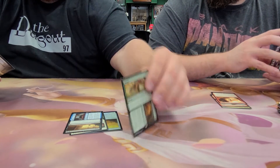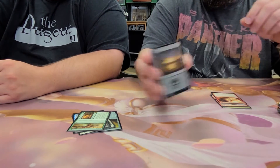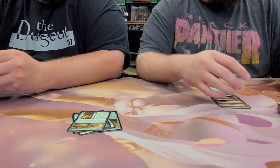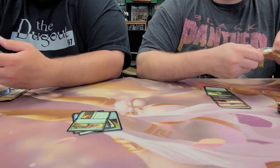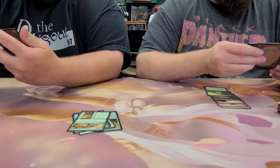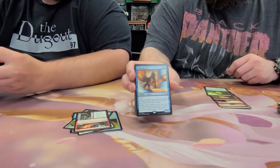Mouth // Feed is the rare out of that pack. Got our first foil — it's a Swamp. And Harvest Season — just what we wanted. I remember when the set came out I opened like three or four foils of that thing. Here's another card that's seen standard play — Cut // Ribbons, pretty good. And a Glyph Keeper.